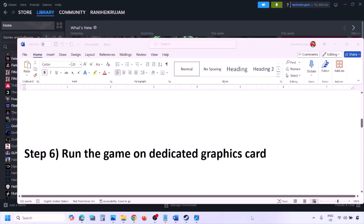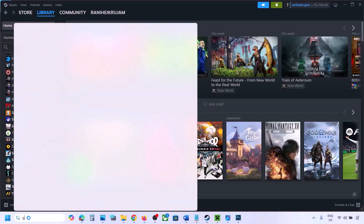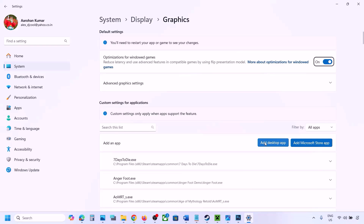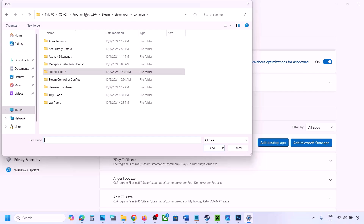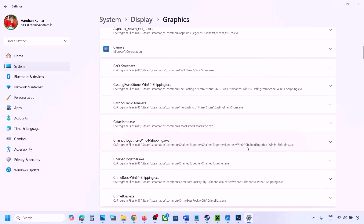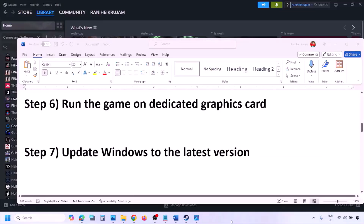The next step is to run the game on the dedicated graphics card. Type 'graphics settings' in the Windows search box and go to Graphics Settings. Click on 'Add desktop app,' go to the game installation folder, open the game folder, and select the game exe file. Once added, find the game in the list, click the drop-down arrow, and select High Performance with your dedicated graphics card. Then launch the game and check.